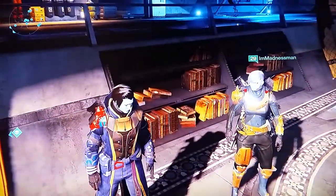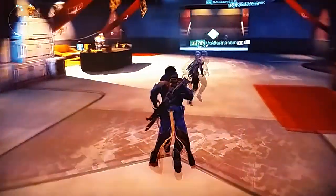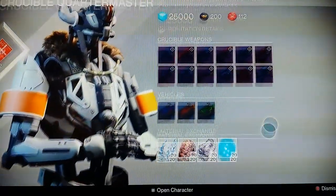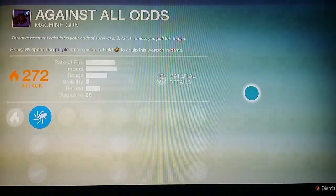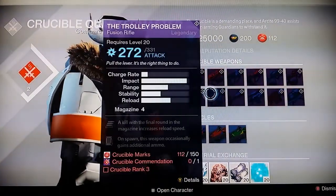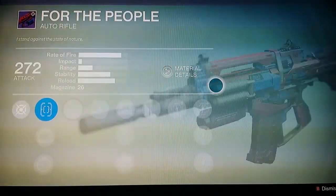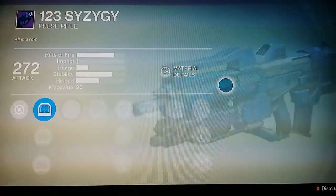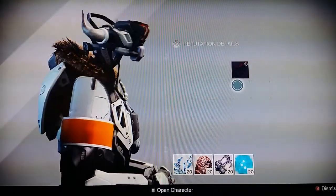We can't look at the titan armor either — you can't view it. But other vendors are selling new stuff too. This vendor is selling new crucible weapons, and they look really nice. Lord Shaxx is selling new armor as well, which looks a lot similar to the vanguard type stuff. The crucible weapons are based around a blue and red kind of style — well done, something different for multiplayer.